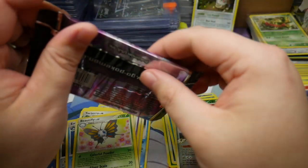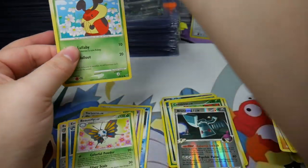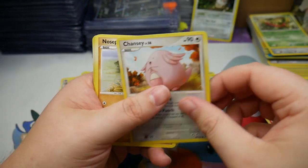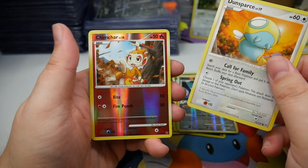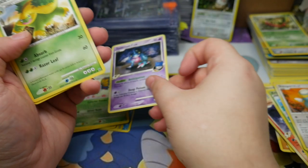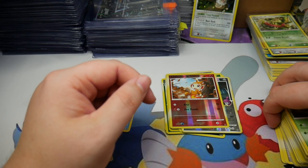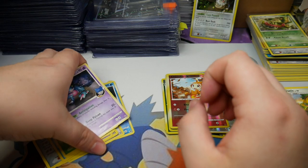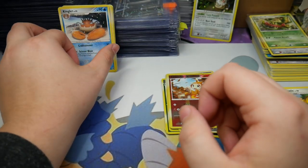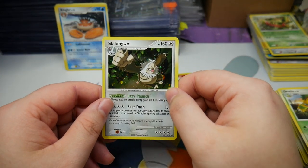Last pack. These packs go by so quickly — it's over before you know it. Hopefully last pack luck here. Oh my goodness. Chansey, Nosepass, Dunsparce — we have a Chimchar reverse. Nope. We have another regular rare, a Toxicroak. What a little bit of a letdown today was — we only got a holo out of 10 packs, no cool reverse shinies. But it's the risk you take opening these loose old packs. Thank you guys for watching — hopefully you enjoyed a little bit of throwback, and I'll see you guys later.